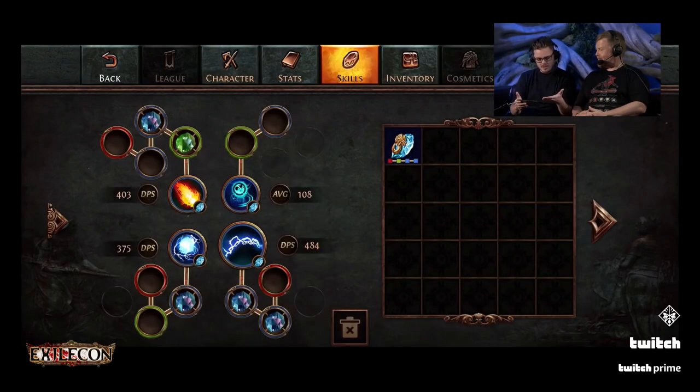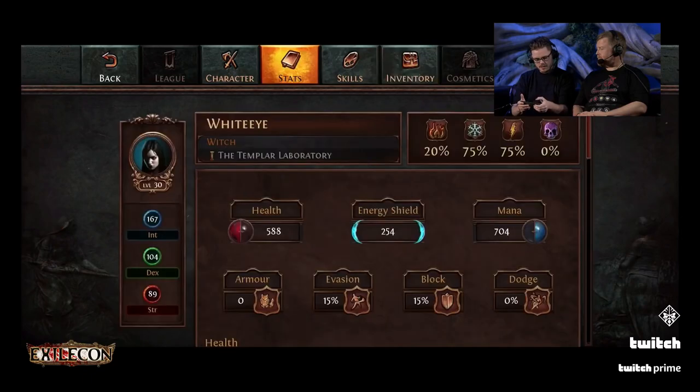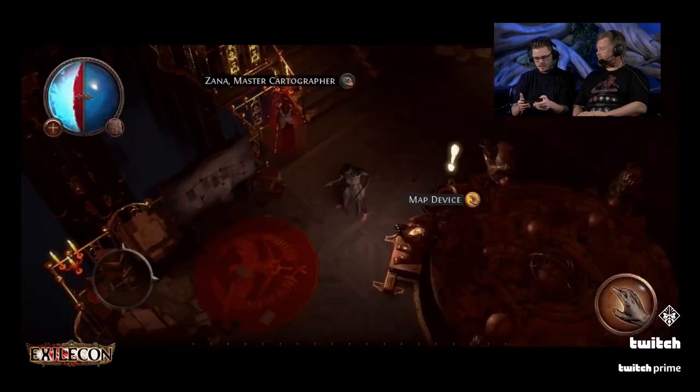I've got the inventory. It's got the new skill system — it looks a bit different to what we've seen for Path of Exile 2. The four skills there are kind of mapping your actual action buttons that you'll see when you get into combat. I see some Arc, I see some Orb of Storms. And we've got inventory action, stat page, character.